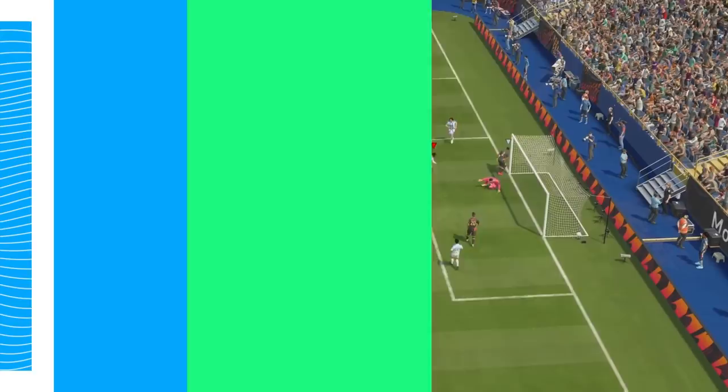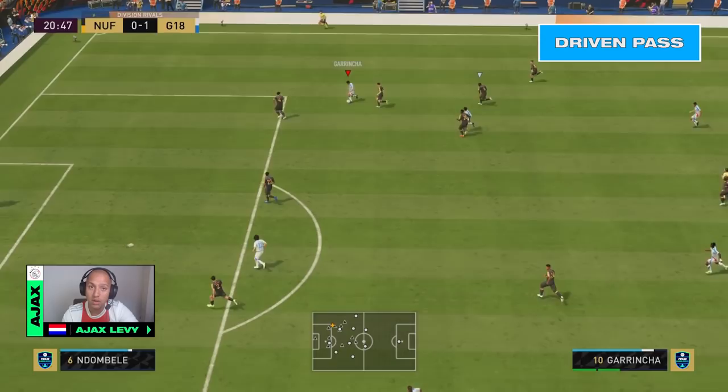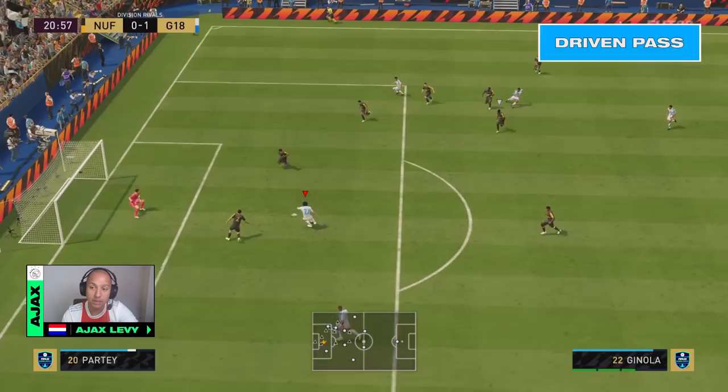In the second clip, my right winger is totally free in space. But at this moment I'm already looking at my left striker who is in between two defenders — it might look like he's covered. I think this is a perfect angle for a Driven Pass. It's better to use a Driven Pass here than a normal pass because my opponent won't be in time to switch to his defender and cover the passing lane. Then I have the perfect opportunity to get my striker free in the box and have an easy chance.